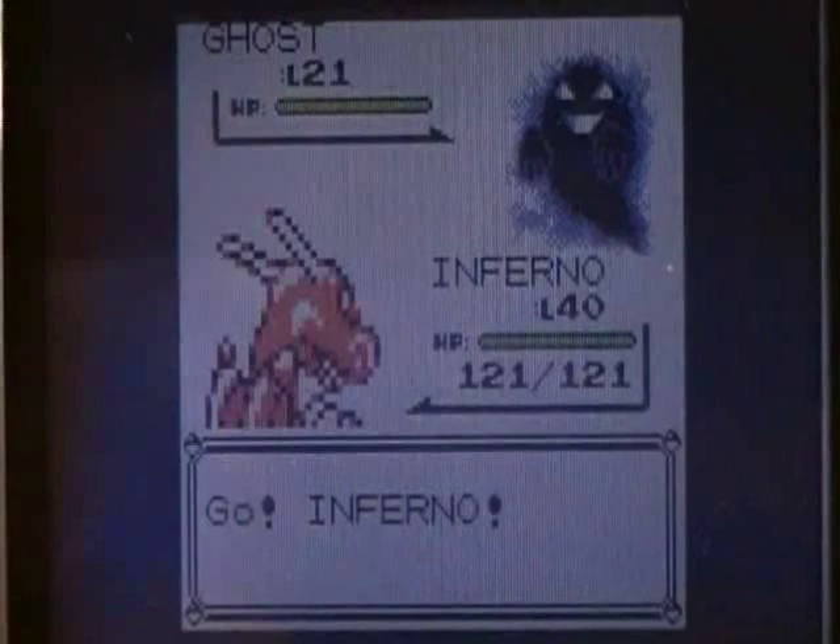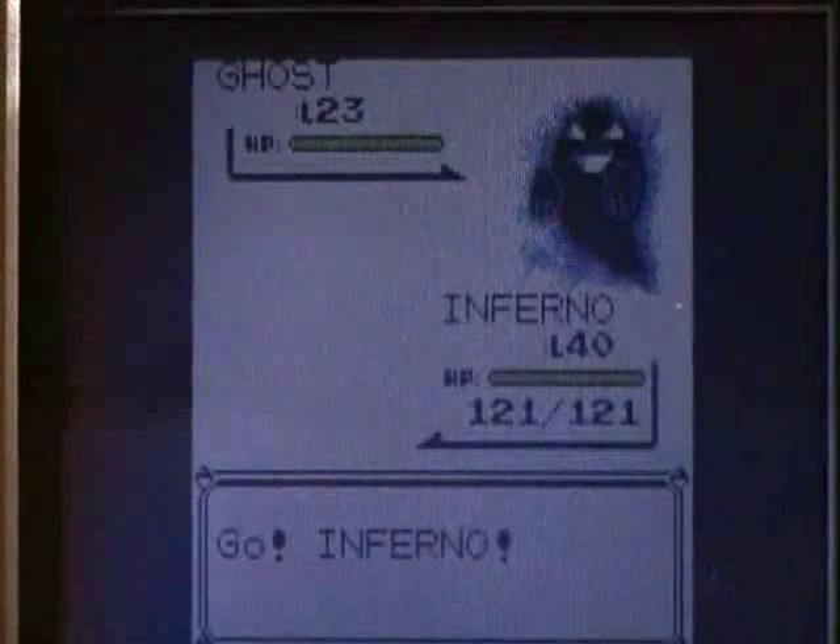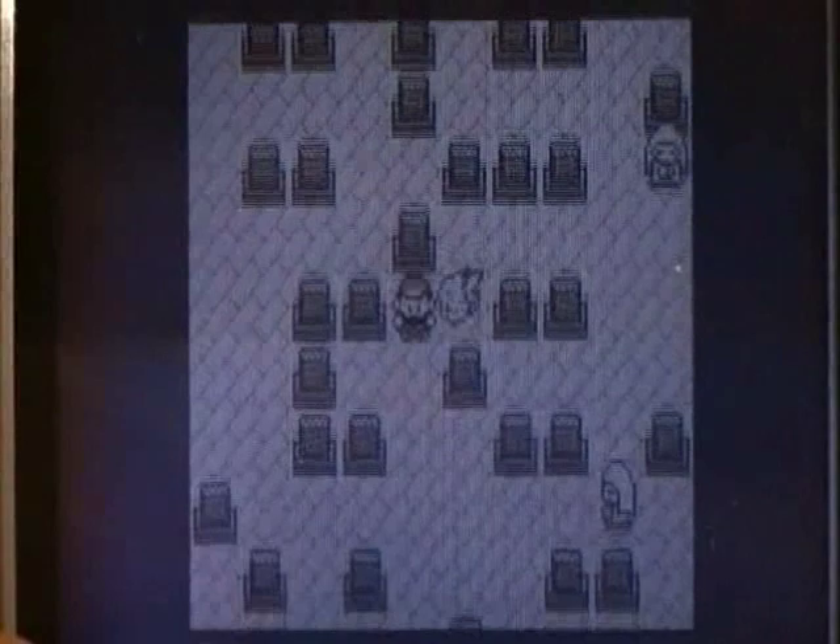Don't worry if you see wild Pokemon like this ghost right here — they don't do anything. I have my Charizard at level 40; you don't have to use Charizard specifically, but make sure it's over level 24 because the Channeler you're going to fight is about that level.